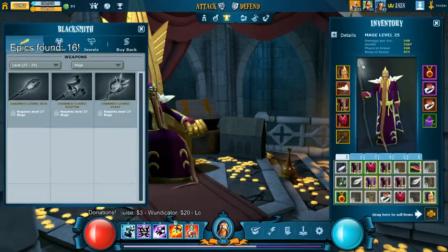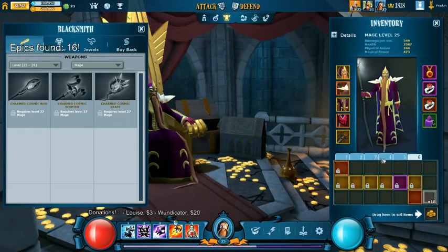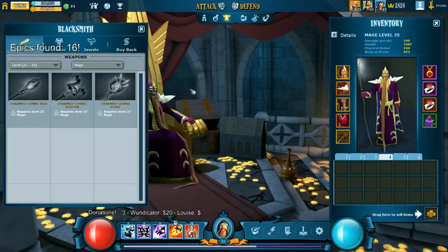Going through the inventory - you can have different sets of items and you have your inventory, which fills up with loot as you kill stuff.